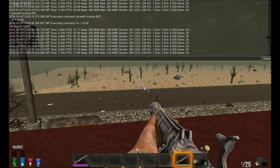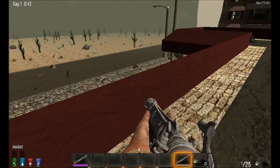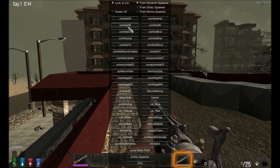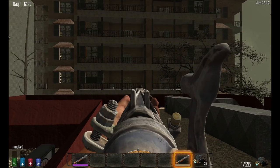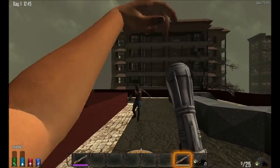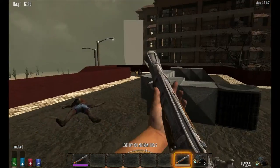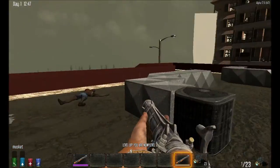So if we go into DM mode and spawn a zombie — two shots to the head just puts him down. As you can see, it's got more range than the blunderbuss.